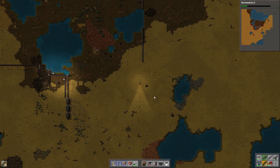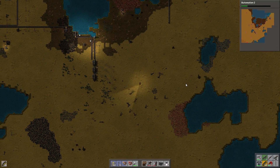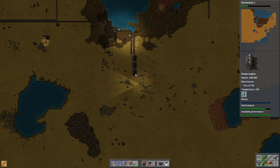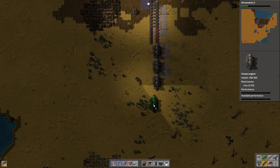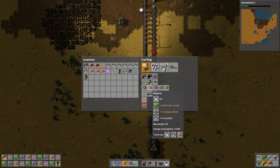My starting iron spawn had a lake in the middle, which wasn't cool. So how are you guys doing on performance? There's some space left, let me drop another one down here and some more arms.